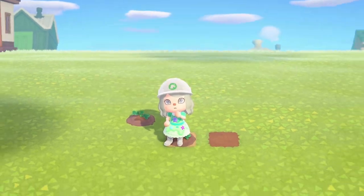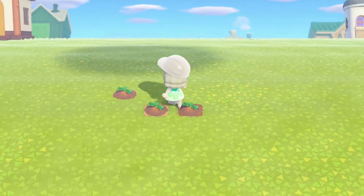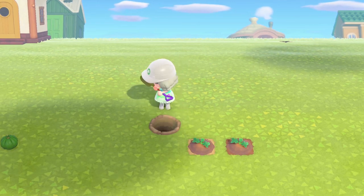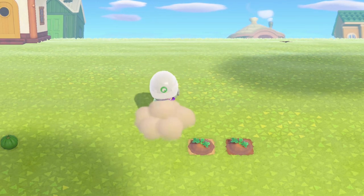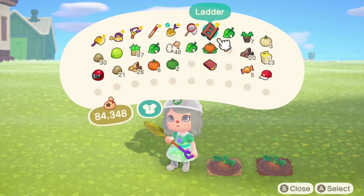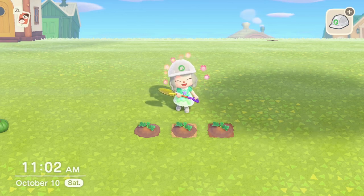Pumpkins can be planted in sand, like flowers and weeds can, but they will not grow in the sand. Not only can you plant pumpkin starts, but full pumpkins can also be planted to grow more pumpkins. It will take three days from planting the pumpkin start for your pumpkins to be fully grown and ready to be harvested. This is day zero of the pumpkin cycle.